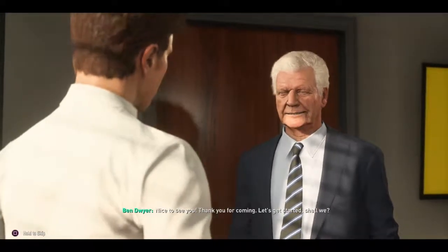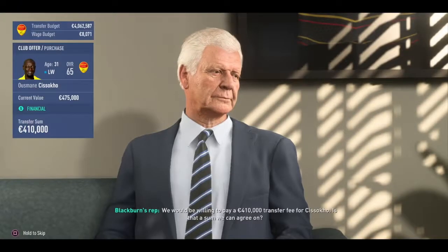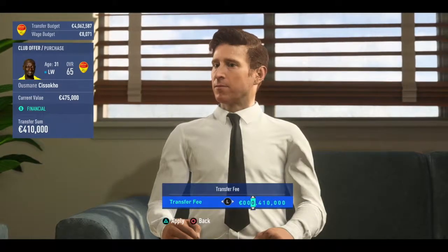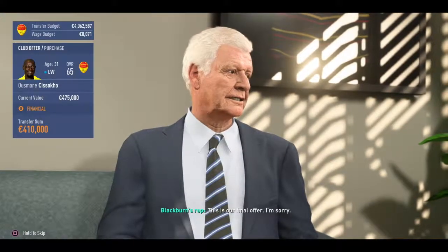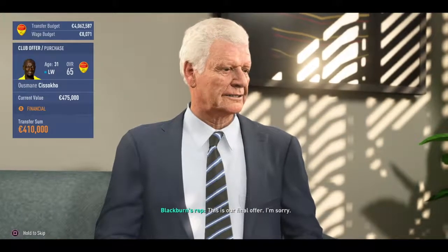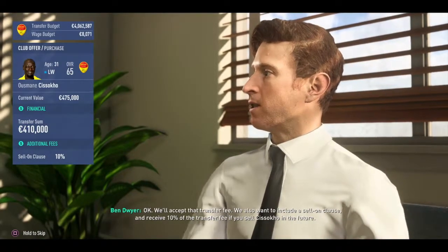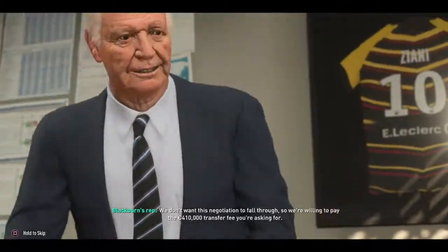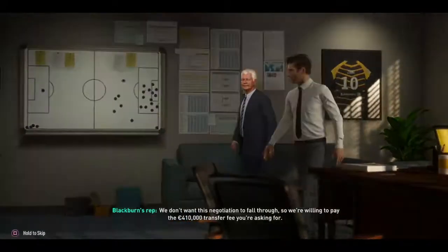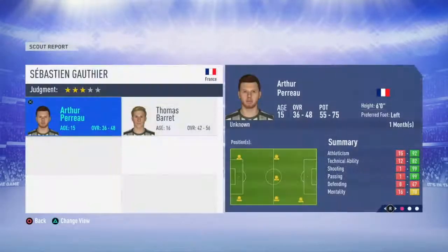We've got a transfer offer for Sissoko. He's not been too happy seeing his first team place go to Perrin to start this season, and Perrin has played quite well. We're going to see if we can get him out and get some money - that will leave us with a million extra to spend over our three million target. Blackburn don't want to offer more than 410 grand for Sissoko, but we ask for a 10% sell-on clause. Although he is 31 so he probably won't be sold for a big amount, but you never know - maybe he'll have a great season at Blackburn.